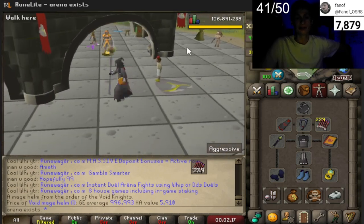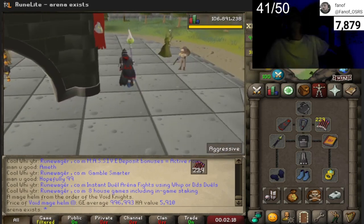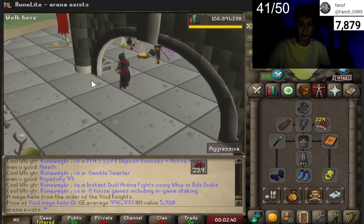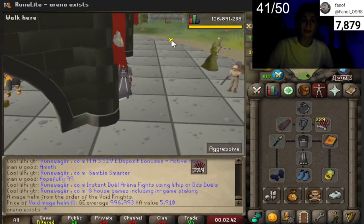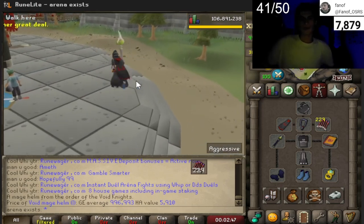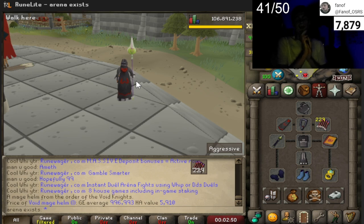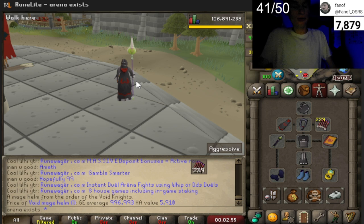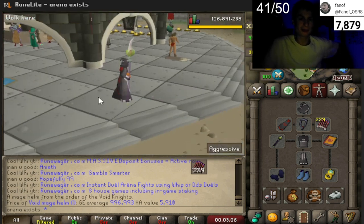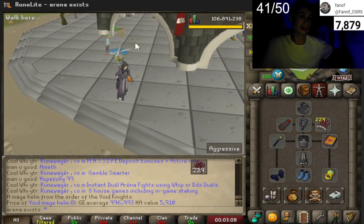If you have the parchment on it and you die below level 20 wilderness, you do keep it. There's also a technicality: if you are in a PvP world you would lose your parchments in a PvP scenario. However if you die above level 20 wilderness with parchmented void, you keep the void. If you die below level 20 in a PvP world, you actually keep both your parchment and your void. Be very careful about going in a PvP world if your void is unparchmented and you are above level 20 wilderness.